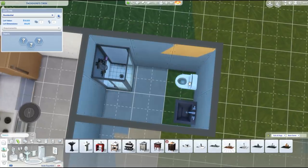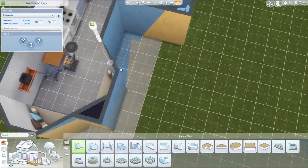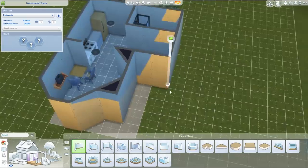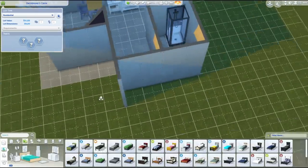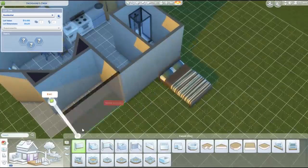And of course, because this is a Cats and Dogs build, I have included a pet bowl and also a pet bed. I've gone with cats for this one, but you could easily change those to a doggy-styled bowl and bed.